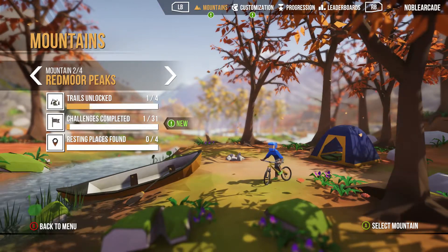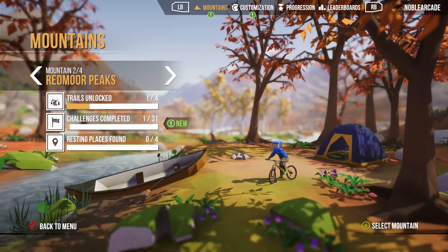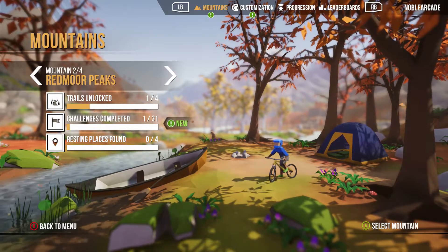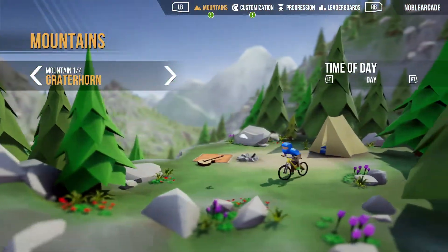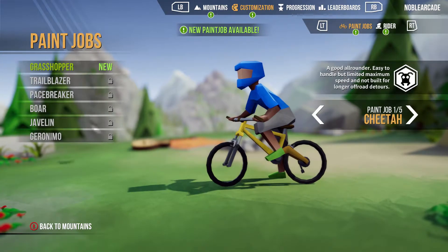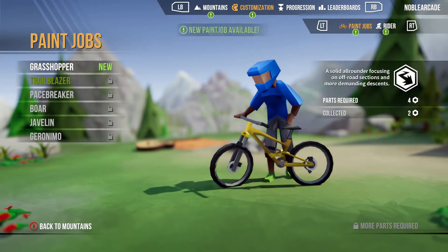First things first, there are a few different peaks and mountains you can check out. The main point of this game is to start from your beginning point and make it to the end of the trail — very simple. There are multiple paths though that allow you to either make it faster or more challenging for yourself, depending on which way you go. I've unlocked these two places. There's also some customization you can do here, though I have not unlocked a lot of stuff because it is very very difficult.